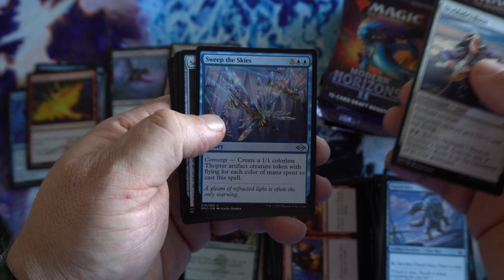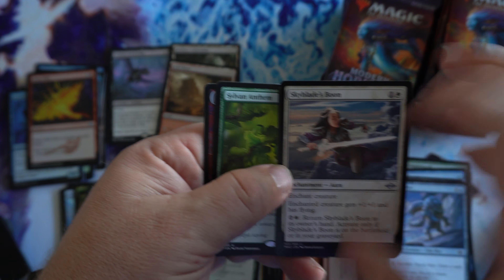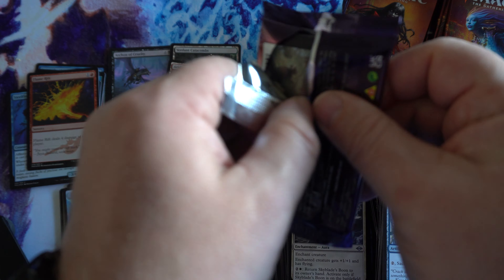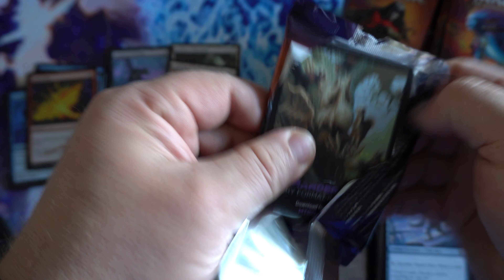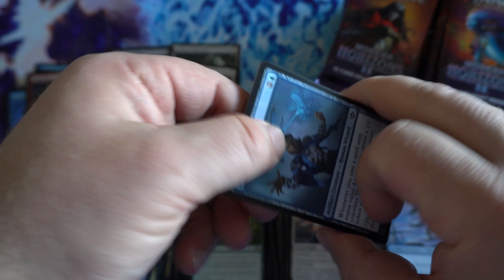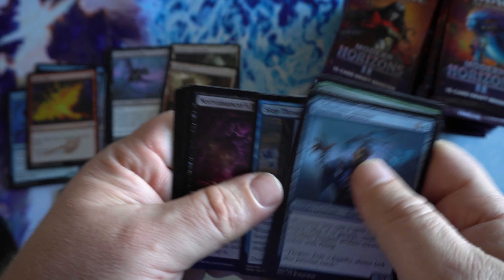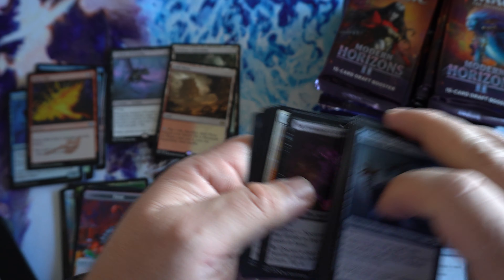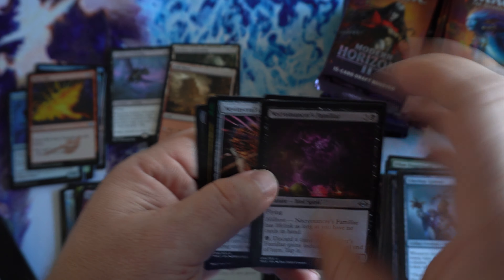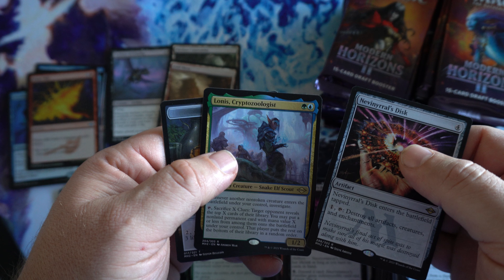We have Sylvan Anthem in the rare. The Modern Horizons 2 hype has slowed down a little bit too, now that it's been in print for a while and people have been opening it. We've got Evan Aurel's Disc for our first rare and Cryptozoologist for our second rare.